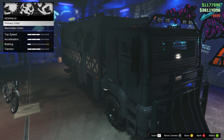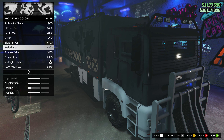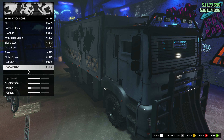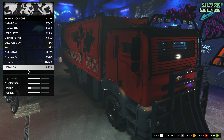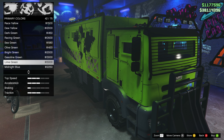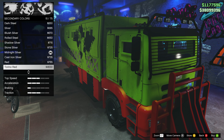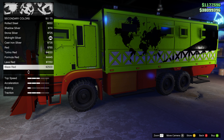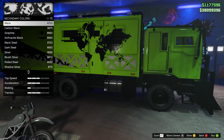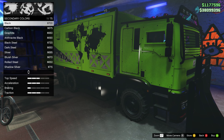Respray done — lime green primary, black secondary. Suspension: on something like this I kind of prefer it being higher, but it doesn't look like it helps anything. Transmission — yeah, this is going to help acceleration. Turbo — does it do anything? Yeah it does. Done.